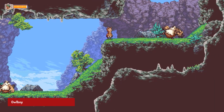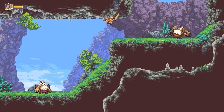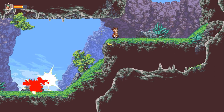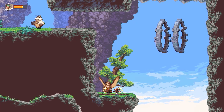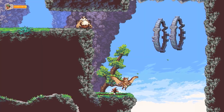Owlboy is a platformer adventure game developed by D-Pad Studio. The game follows the story of Otis, a young owl who must save his world from a group of pirates who have stolen a series of powerful relics. The pixel art style of the game is stunning and detailed, with a variety of imaginative environments and a charming cast of characters. The gameplay is a mix of platforming, puzzle solving, and combat, all presented in a rich and immersive world.